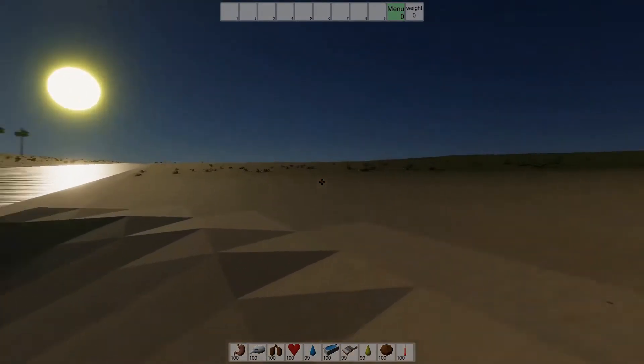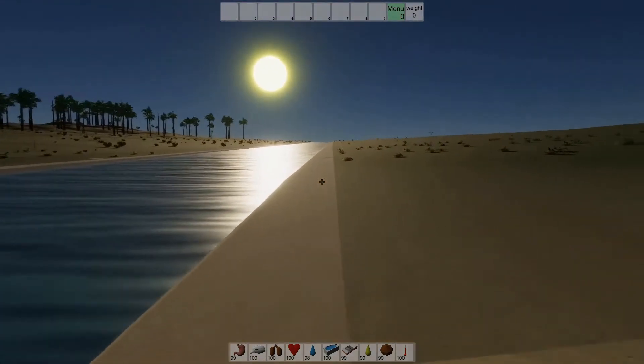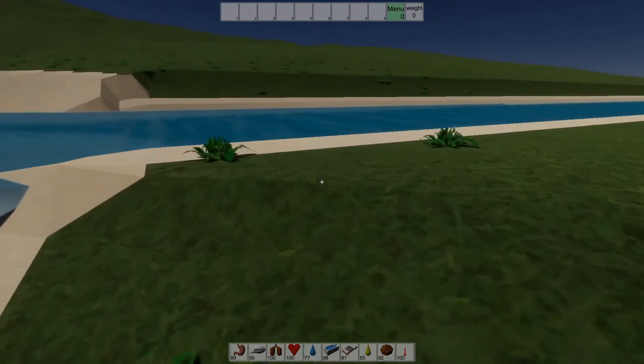To show you the new terrain system, I travel from a river mouth to its source. As you can see, rivers now have a nice water shader and don't merge in a weird way at the mouth. The terrain next to rivers is now at least at the same height level.